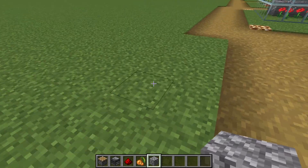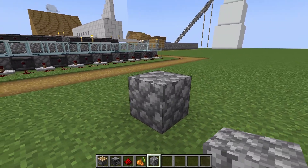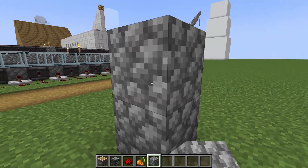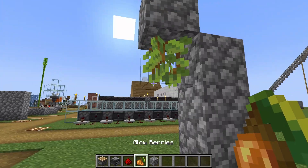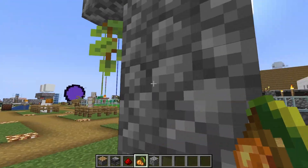So where do I want to build this? I'll just build it over here. Glow berries — I should probably explain glow berries — they grow downwards, like cave vines or vines.